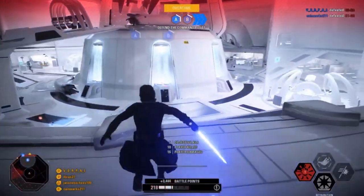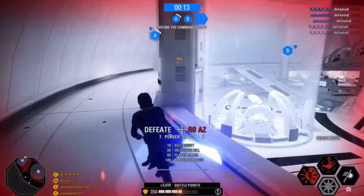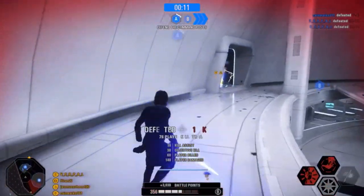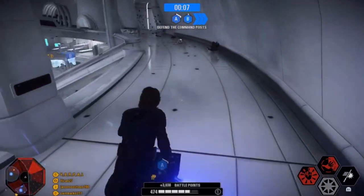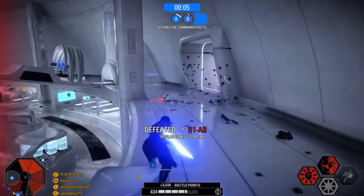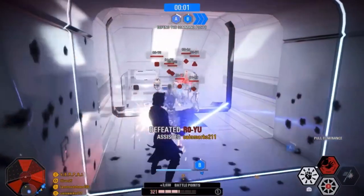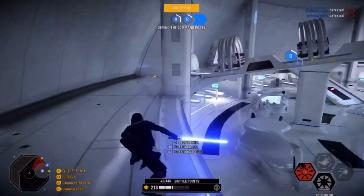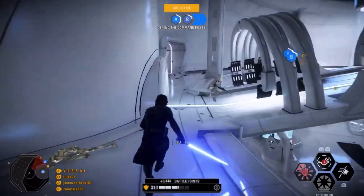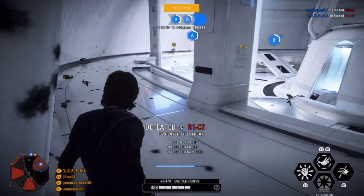A hero usually spawns within the last minute of the game, and if the objective they choose has a long way to go before capture, you can let them contest it if it means you're able to continue the carnage. Just make sure to end the hero if it seems like he's about to capture it. Consistent 40,000 XP per 4 minutes isn't the best a hero can do, but it's pretty damn good. And in terms of competition on Kamino, Anakin is the apex predator. So as long as you speedrun those 4 minutes, it becomes one of the best XP outlets for Anakin.